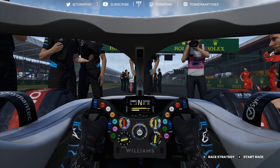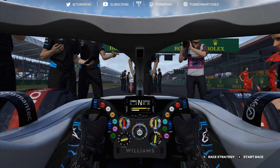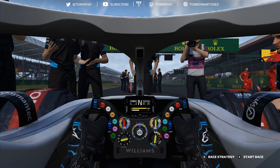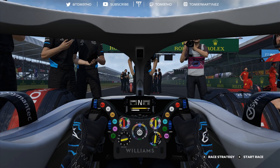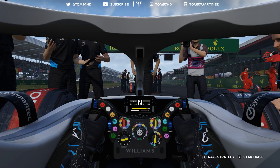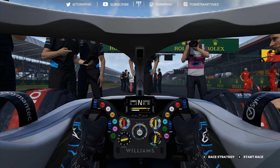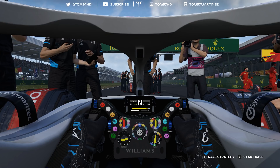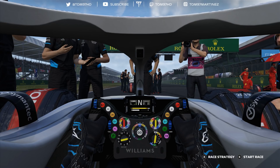Here we are on the grid for the British Grand Prix, starting from third place on the clean side of the grid. I wanted that front row start but it's not going to happen. The target is simple: be aggressive, get a good start, try to hit the front on lap one and pull away. I want to win in front of a home crowd — that would be my first ever win at my home race.